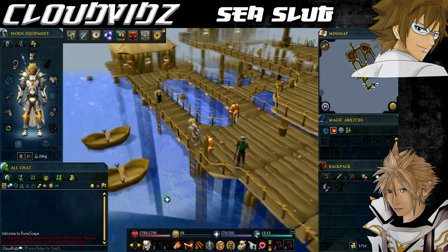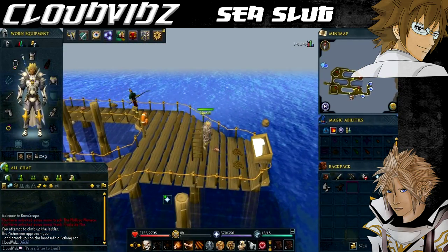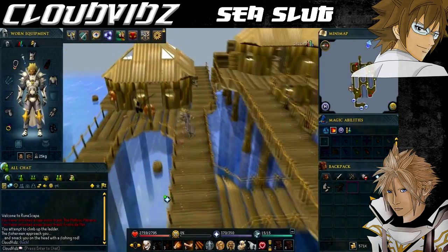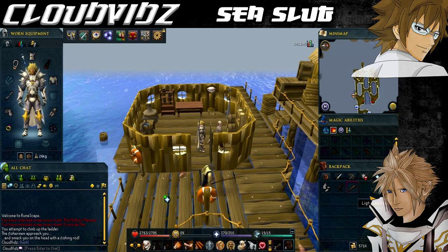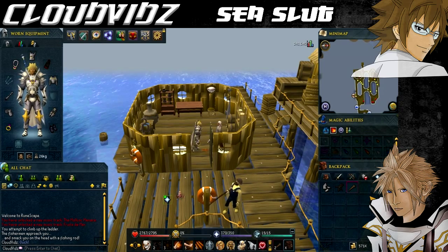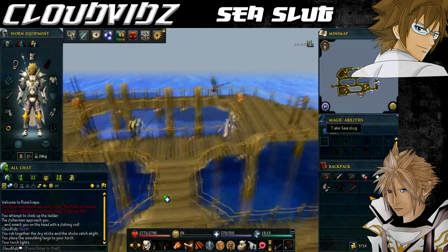Once you arrive back on the platform, as you go up the ladder a slug-controlled fisherman will hit you on the head and deal a bit of damage, and won't allow you up. Go speak to Bailey in the southwest corner of the platform — he'll tell you the slugs are scared of heat and gives you an unlit torch. Use the broken glass on the damp sticks to dry them in sunlight, making dry sticks, then choose the rub together option to light the torch. With the lit torch you'll be able to climb up the ladder without the fisherman attacking you.